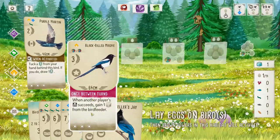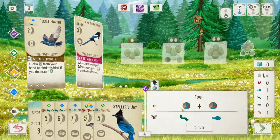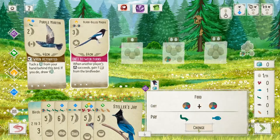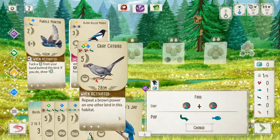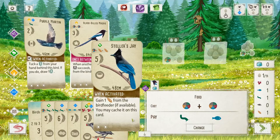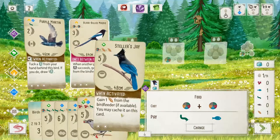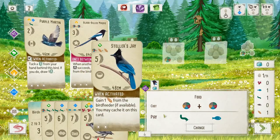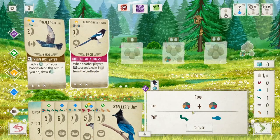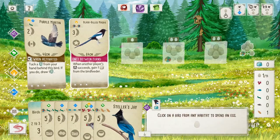The Magpie is going to help with our food engine as well. Yes, because Steller's Jay — Steller's Jay would work out a little bit better because it could let us get more food. So we'll keep the wheat, eat those two others, and then we'll burn the egg.